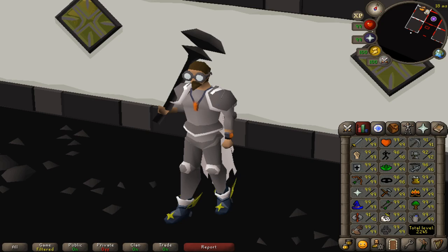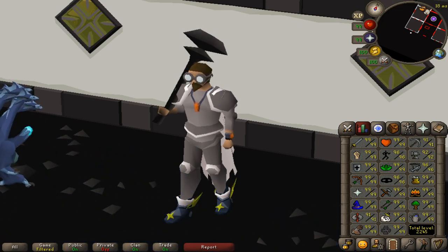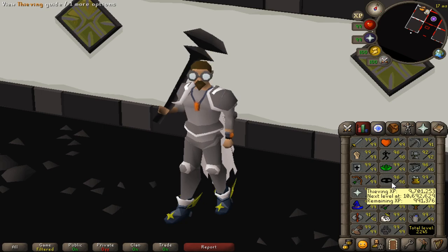Also going to be heading back to Slayer to try and get an Aviancy task, to see if I can get the Armadyl helm outside of bossing. I think I'm going to go for 99 Thieving this episode — that would be pretty cool. It's a pretty quick skill. I've been doing some Pyramid Plunder and enjoying it.